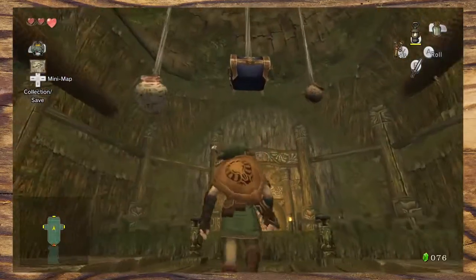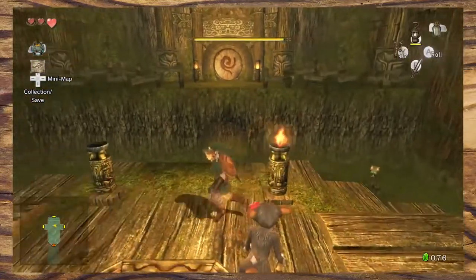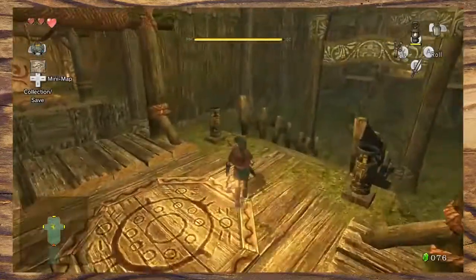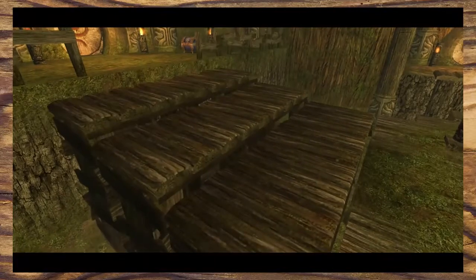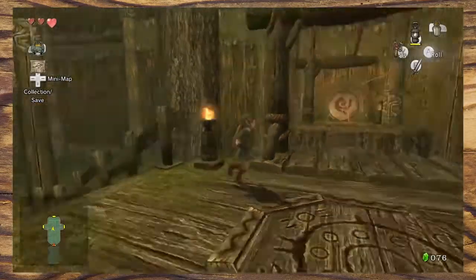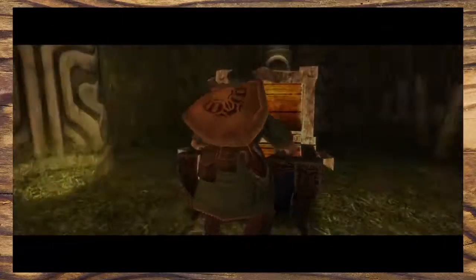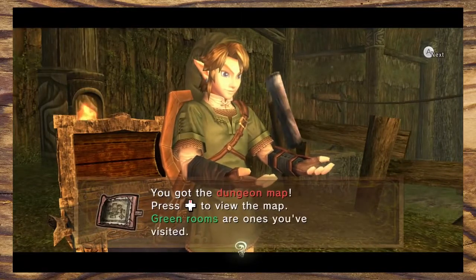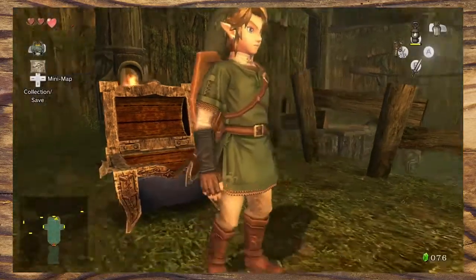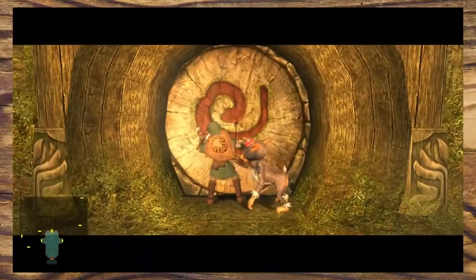Next we encounter the first real puzzle of the dungeon. There are four torches that need to be lit. Lighting these torches makes some stairs appear which grants you access to the next area. This idea of lighting torches has already been ingrained in our heads prior to the dungeon when we first gained access to the lantern. But it's also an opportunity for the player to realise that lighting the torches can be undone — we just don't have an item to help us do that yet, which is another clue to the dungeon item. In turn, it also lets us know we can reverse puzzles to gain access to secrets later on. The player is rewarded with a chest containing the dungeon map.